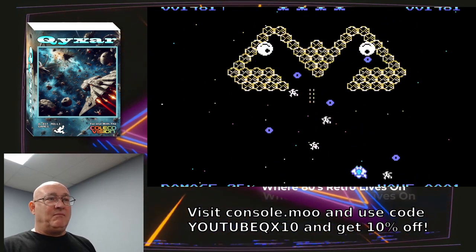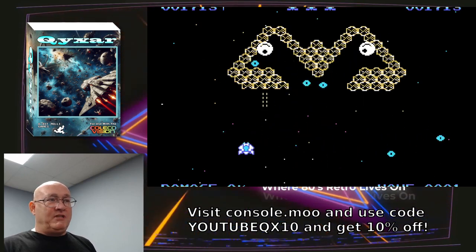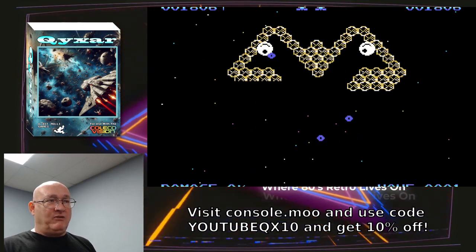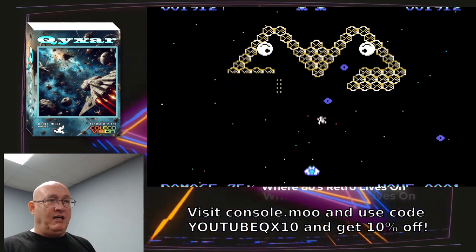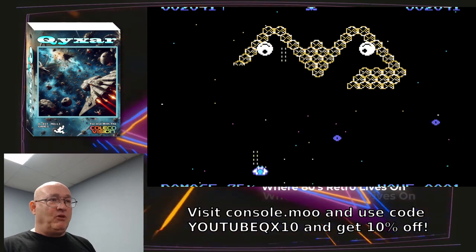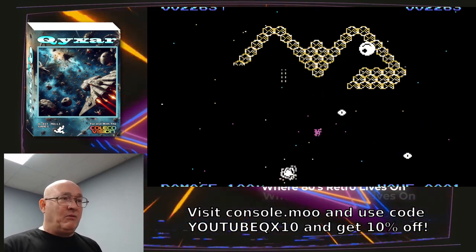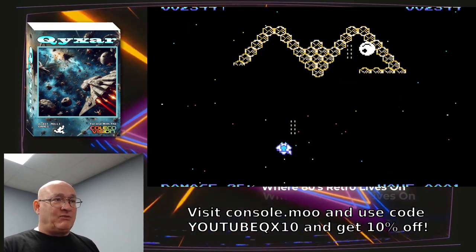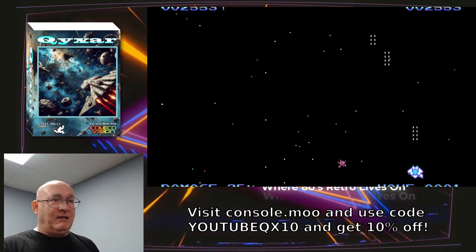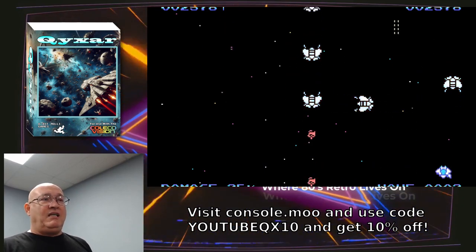This is Mother. Mother shoots her babies out at you. You have to destroy her arms — each arm has to be hit a certain number of times. If you destroy the arm then you can get to her eye. I'm trying to do it without dying. The eye is open over there — got one eye, gotta get the other. Give me multiple shot — oh I'm down to my last one, but I beat Mother! Mother disappears, I'm on wave two, and they come back.